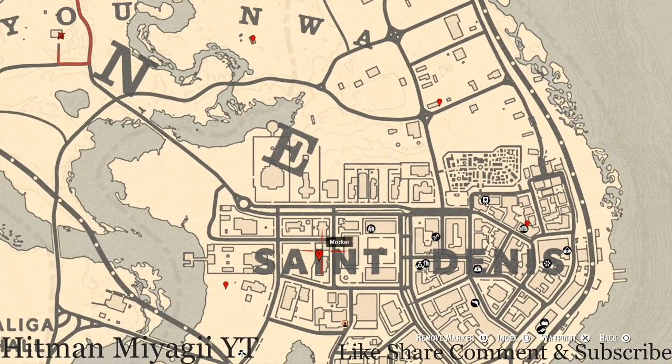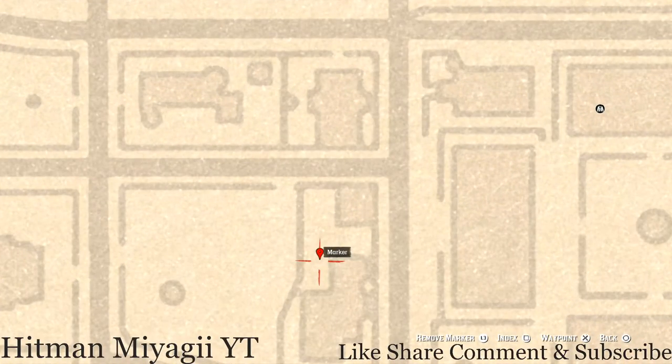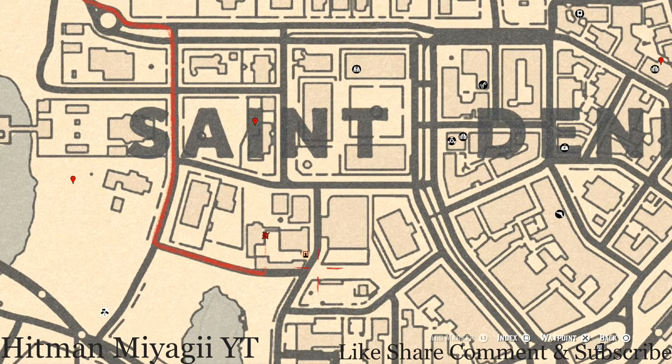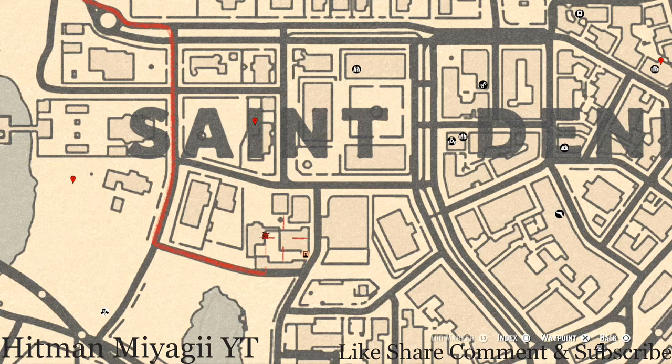Over at our next marker in the Saint Denis area, there's a white table. On this white table you will see a chess board, and on the chess board you will see an ivory hairpin sitting right here at this location. There's also a tarot card here — this is in the area of the police station. Go into the backyard area where there's a wagon, and on that broken wagon you will get a Ten of Wands tarot card.